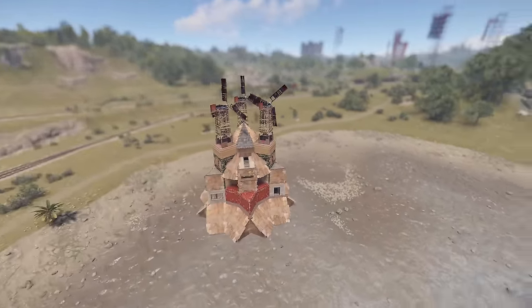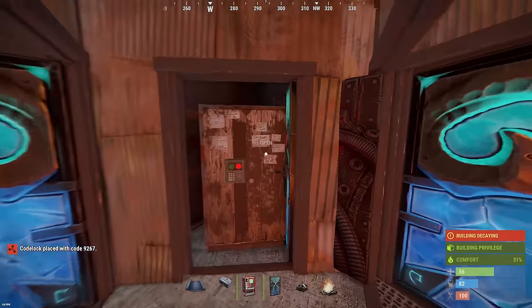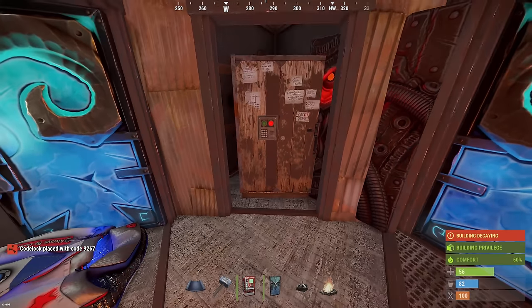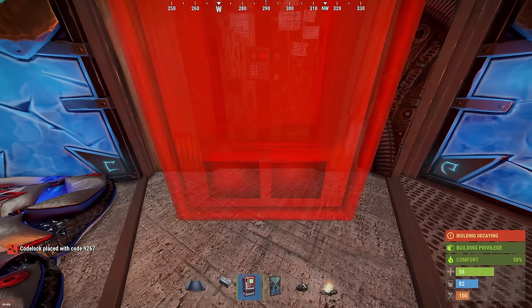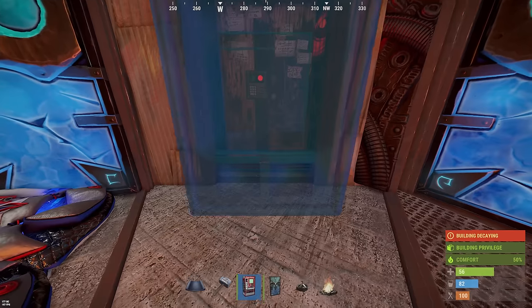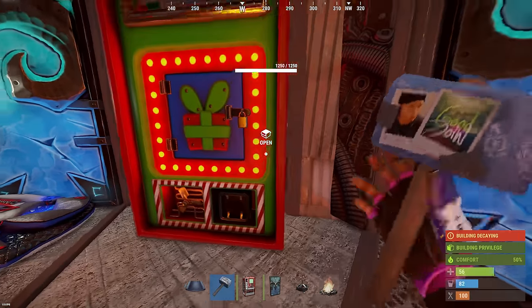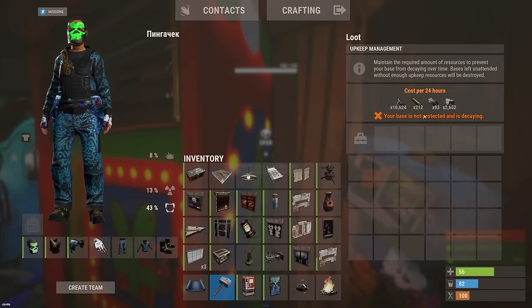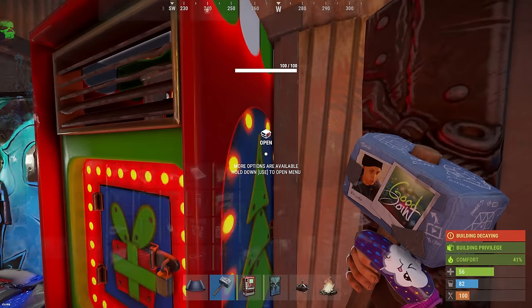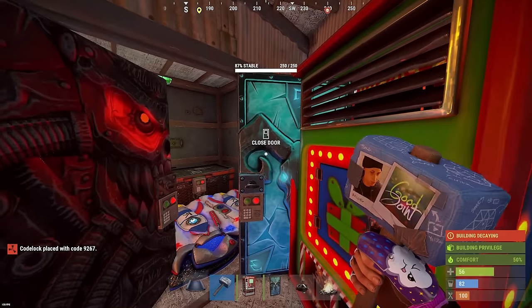We have almost finished the base, but we still need to put a store next to our TC. We remove the door, take the vending machine in our hands, and turn it with the loot side towards us. Then we check that the store can easily move left and right. Once we are convinced, we pull it to the left and install it. As you can see the TC is looted without any problems, and the doors to the TC can be put right here despite the fact that the vending machine is already standing there.